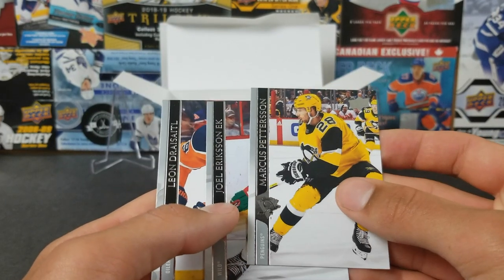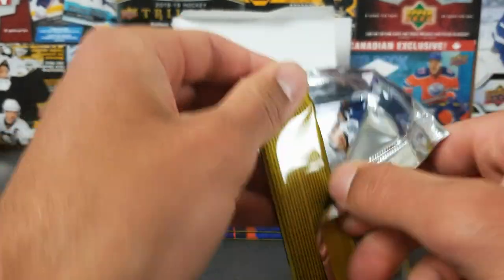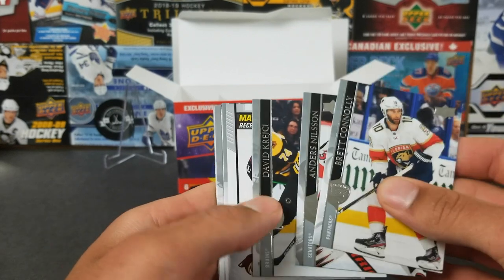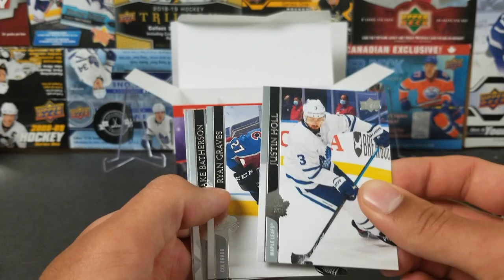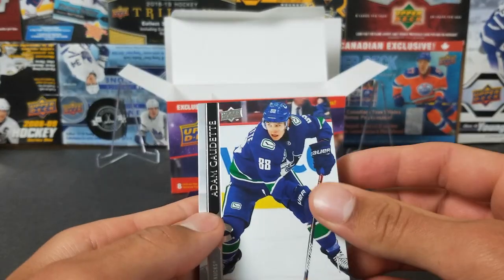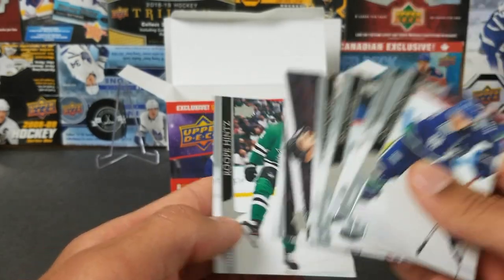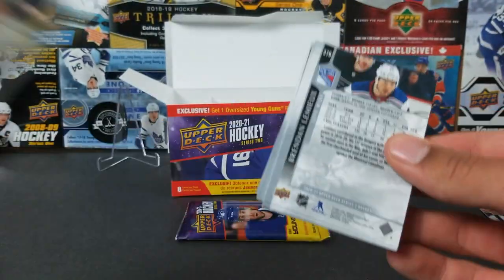I think I might have two Young Guns as well. Peterson, Eriksenak, Leon Draisaitl. Following our routine — got the Young Gun in the second pack again. Connelly, Nilsson, David Krejci, and here's something new: Brayden Burke Marquee Rookie — first insert! Justin Hall, Ryan Graves, Bathurston, Tyler Johnson. Then Shea Theodore, Kael McCarr, Ben Sherratt, Sam Reinhardt, Kubelik, Vyvnevich, Rupe Hintz — two packs left.